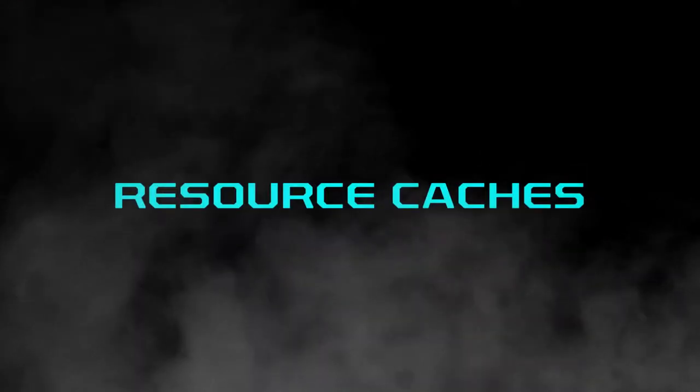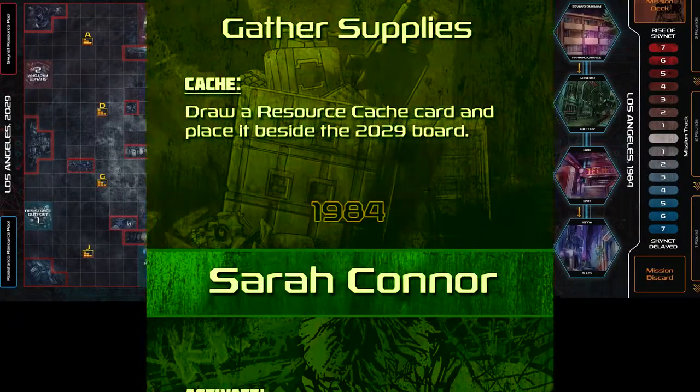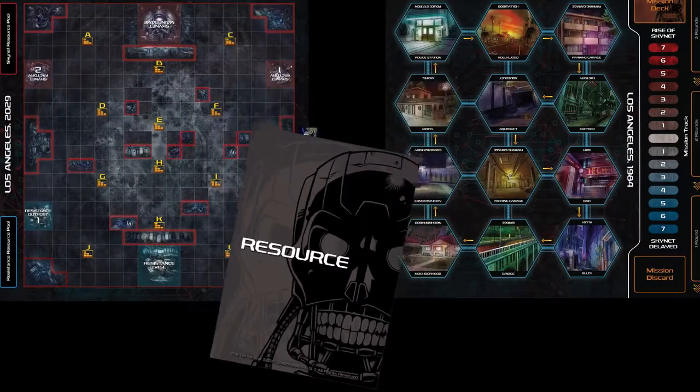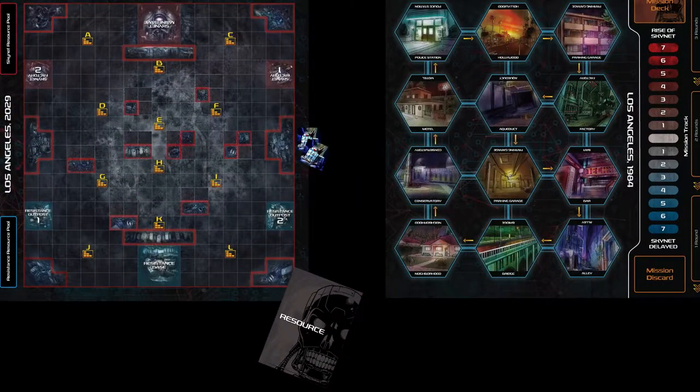Resource Caches: Each time a character in 1984 performs a cache action, draw a resource cache card and place it face down beside the 2029 board. Any resistance player may look at these cards at any time.